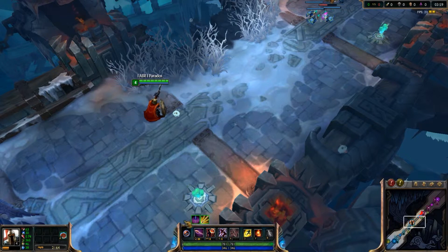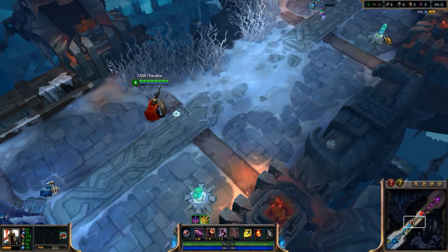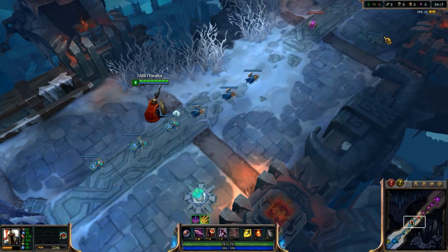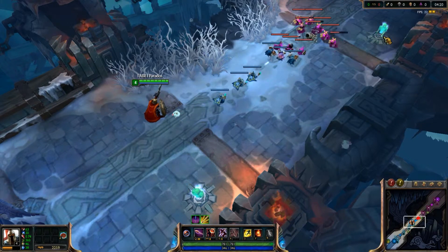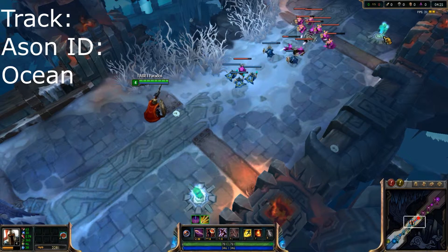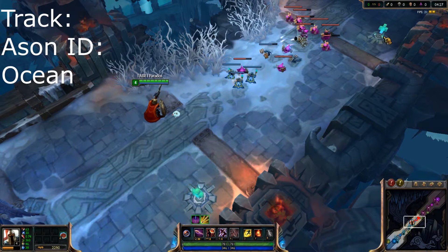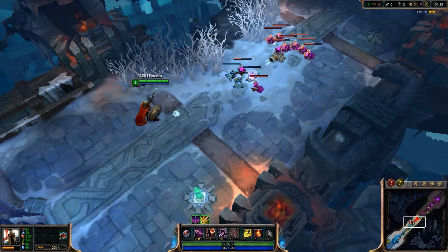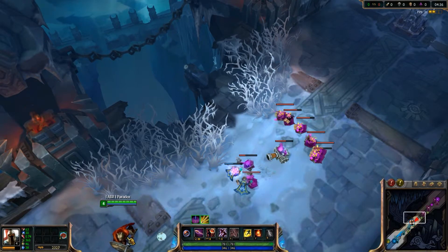There are health relics — four of them on the map, two on each side — and once consumed, they cause your champion to rapidly regenerate health and mana for a short period. There's also a single inhibitor, and with only one way to conquer it, your team's inhibitor can make or break your success. Once it goes down, super minions start spawning, so this map is really all about defending your inhibitor — once it goes down, you're pretty much screwed.